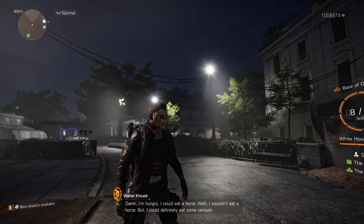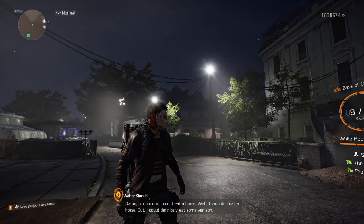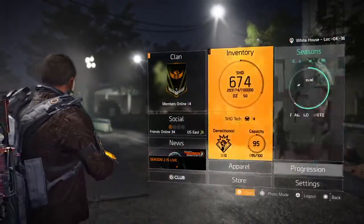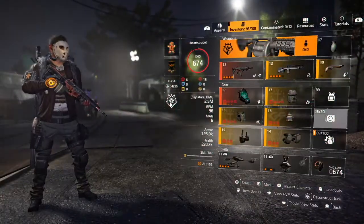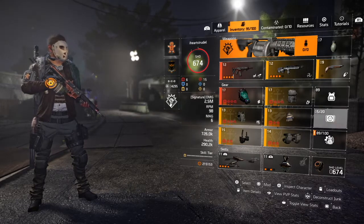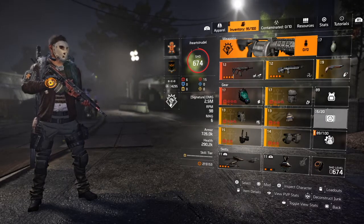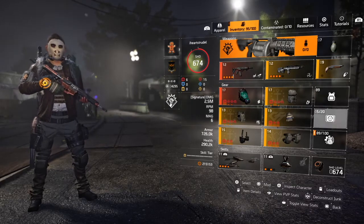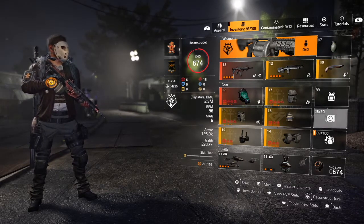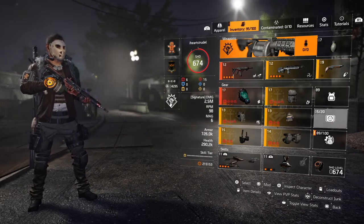In this video we're going to be going over Lieutenant Gray and the add phase in the front of it. I'm going to start with our basic DPS build that I run for the first phase with just the adds. To start with the specialization, we always run the Demolitionist — because of the mortar rounds mainly.